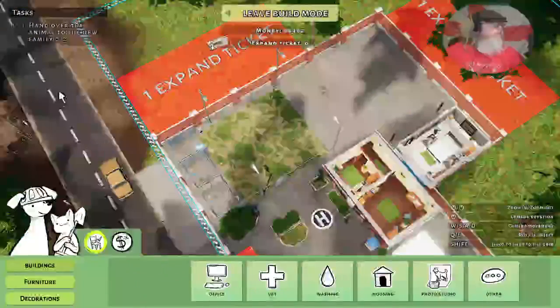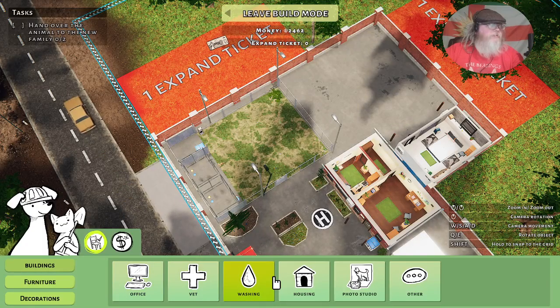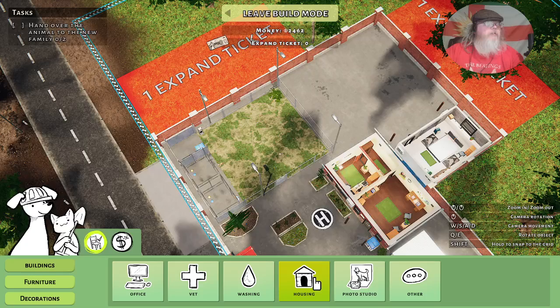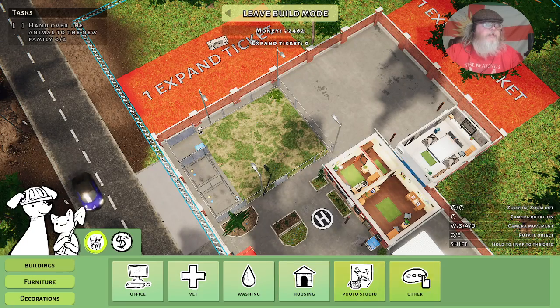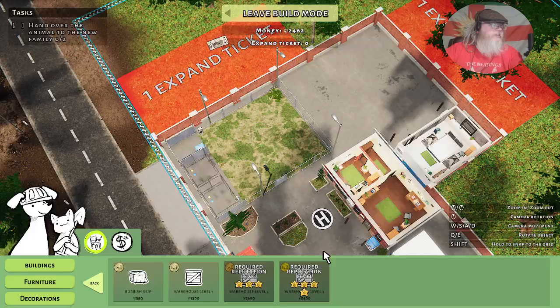Let's have a look at what else we can do in build mode: there's office, which we've got, vet, washing machine, housing which is the dog and cat kennels, photo studio for better photographs, and other. Publish, skip my warehouse — it's all good.